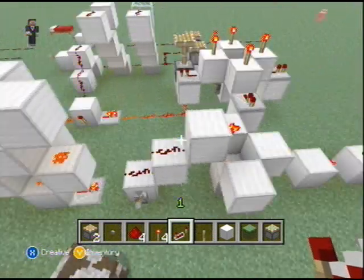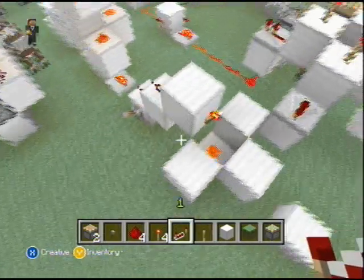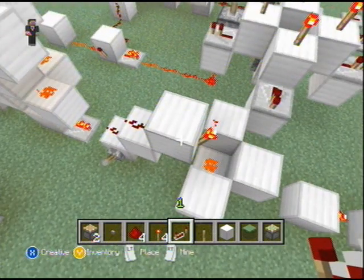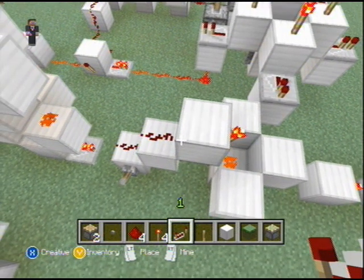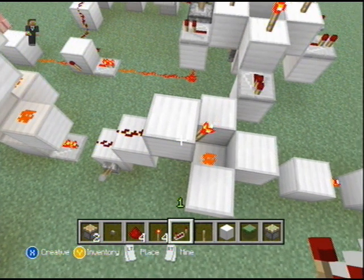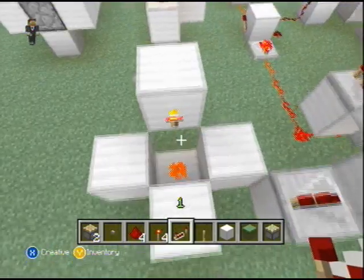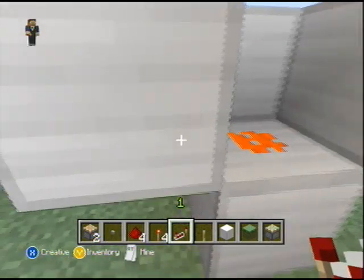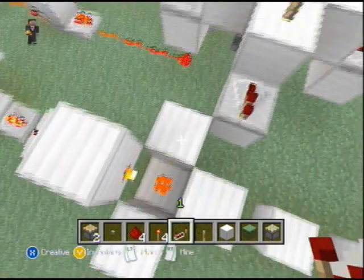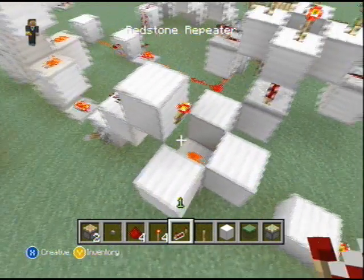Torches are also emitters slash receivers, sort of. They don't receive a signal from wiring directly. They will connect to wiring, though, and that's another one of those pointless things. So any adjacent tiles — because one thing I'd like to point out: even though this looks really thin, it still takes up this entire block of space here. So just imagine it being a full solid block there.